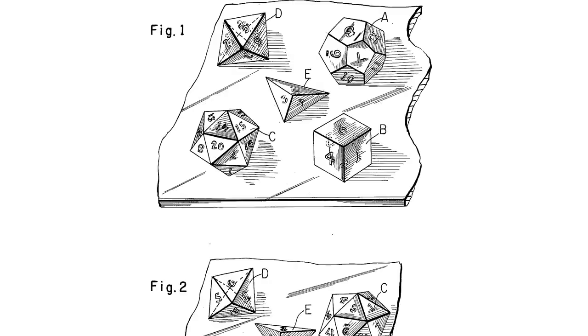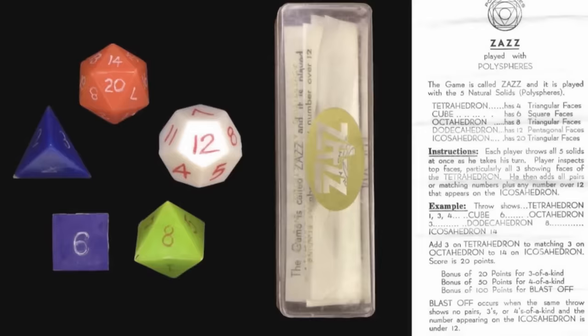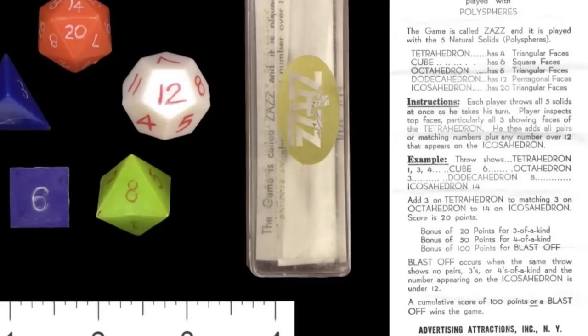A few short years before Wesley got his hands on them, Freda F.S. Sieve patented the Zazz Polyspheres game in 1963, using the same D4, D6, D8, D12, and D20. In Zazz, players roll all five dice at once, adding all the pairs and anything over 12 on the D20, getting bonuses for three or four of a kind, or a 'blastoff' when you get no matches and roll under 12 on the D20.